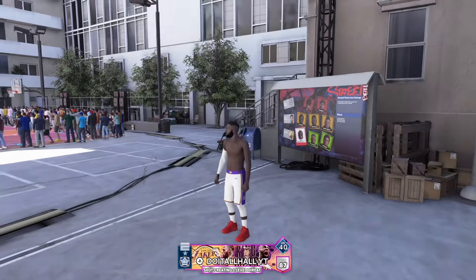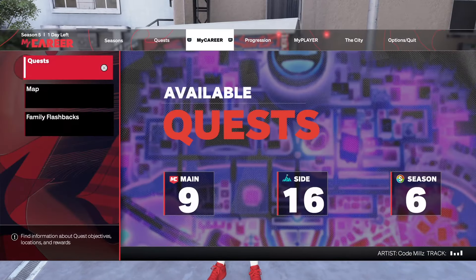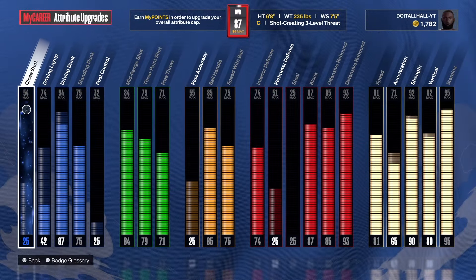This is my center build right here, and I ain't even changed the face scan — I still got a brunt for the face scan. For the people that haven't seen the build, this is a six-foot-eight, 235-pound, seven-foot-five wingspan center. It's my iso center, my personal build. So don't take this stuff personal when you see the build and say 'oh you can't do this or that' — it's my build. This is the infamous shot-creating three-level threat.